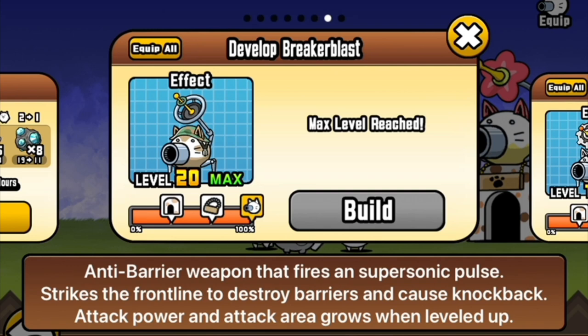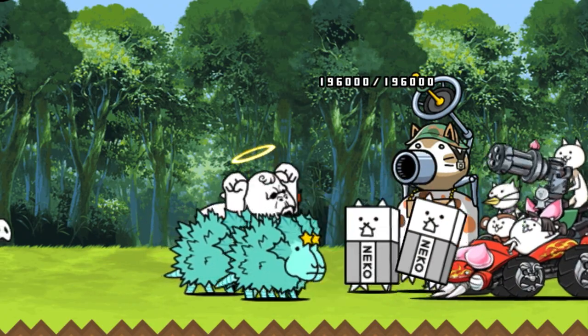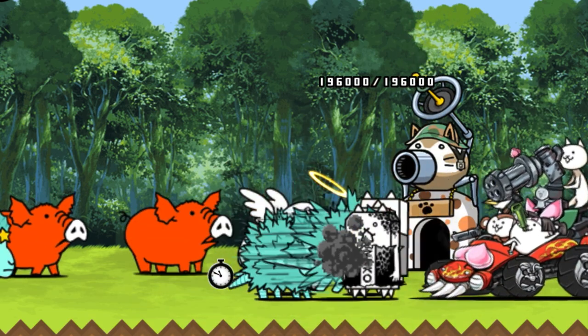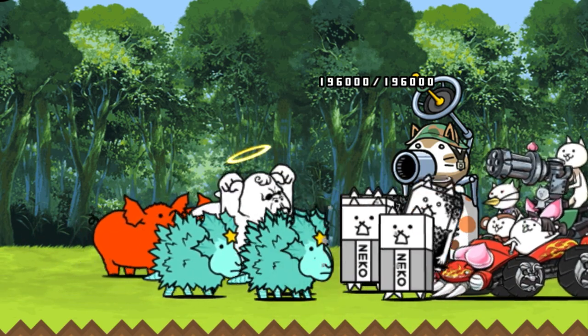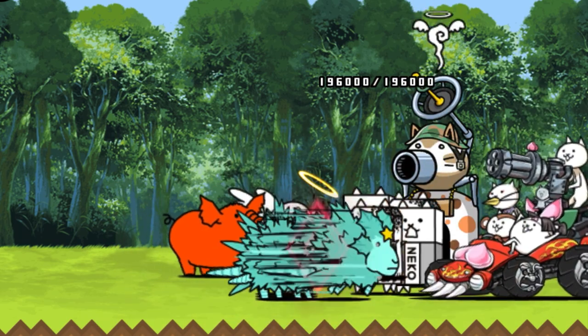Update 7.5's chief addition was the Breaker Blast Base — finally, a cannon that you could take against those pesky red barriers of the starred aliens in Cats of the Cosmos. Fire this and any barrier would be destroyed, enabling you to bring a slot that has nothing with a barrier-breaking ability, but still be able to get through levels with a modest amount of barriers.